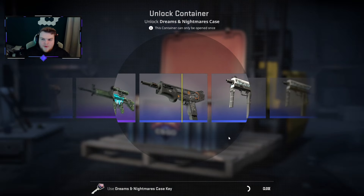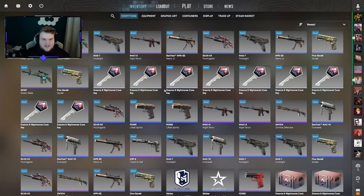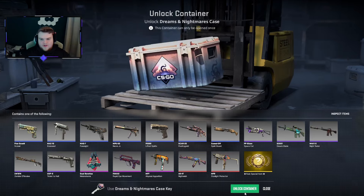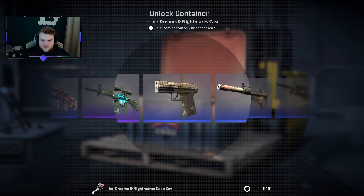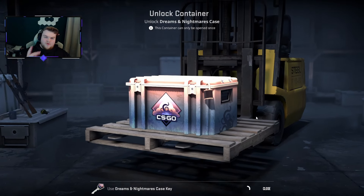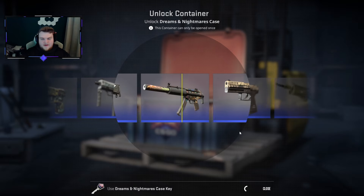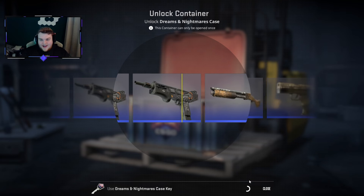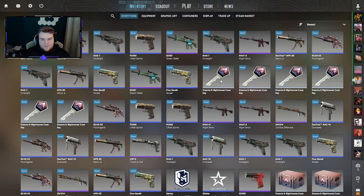Maybe we need to change the background to open cases on - maybe switch to Italy or something. I do like the new Baggage map format with the forklifts, but I might need something fresh. And much like before, when we get to the last three keys I'll do quick opens. If Gaby could kindly give us a little bit of luck - this Gaby skin is cool but it's a shame it's a blue.